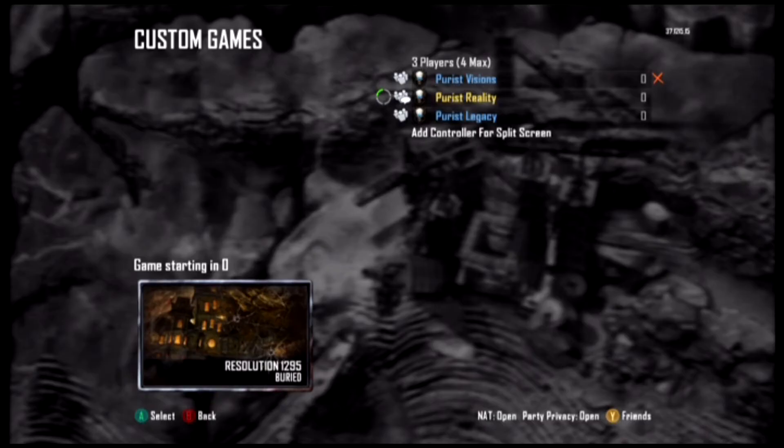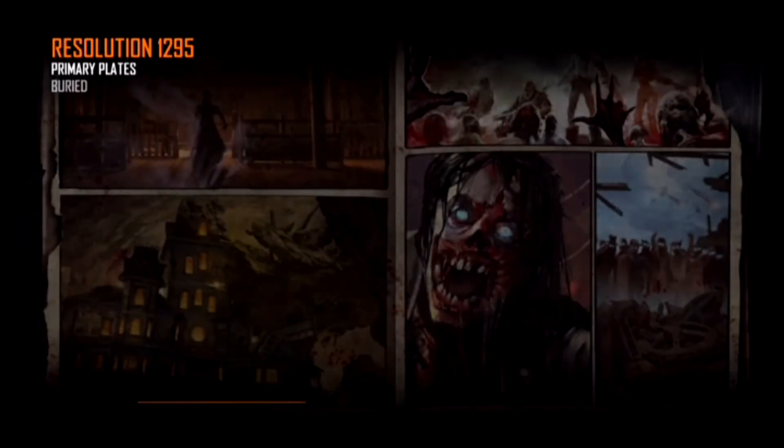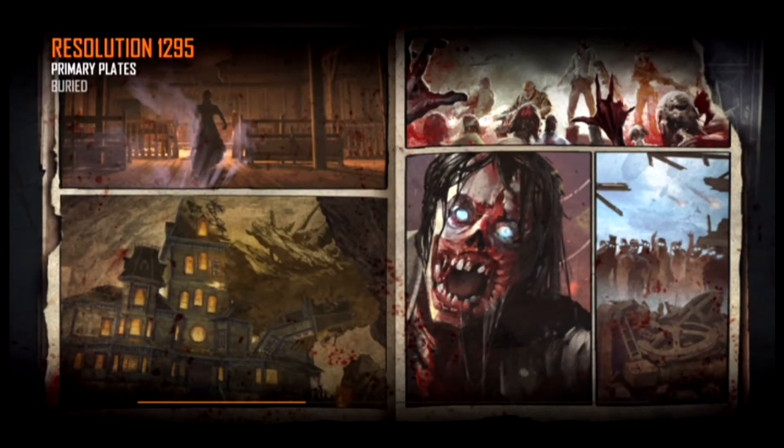Hey, what's up guys? It's BeerusGlitcher and today I'm showing you this unlimited ammo glitch by the L-Side Spawn. This is actually a very easy glitch. It might look hard at first but it's actually really easy.